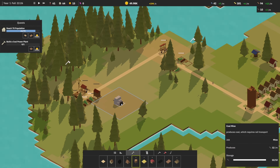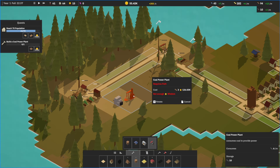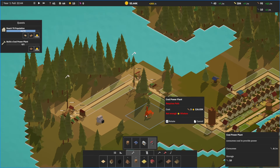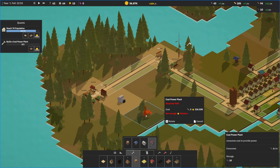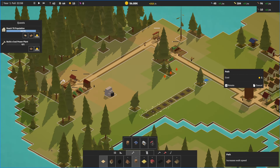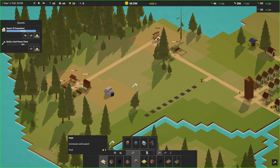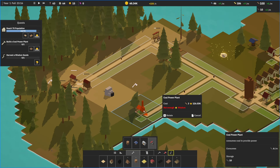This is done — produces coal which requires rail transport. Build a coal power plant. Utilities — consumes coal to provide power. Requires a path. Does it need to be next to this? I'm guessing that this is pollution here, this blue area. So maybe I don't want it near my foresters — maybe I want it like right here. Let's put it right here. We need to cut this tree down. Not enough wisdom — we got 126. Fast forward. There's a geode — I was just talking about you. What did you give me? Just a bonus wisdom. No! I want a percentage increase.